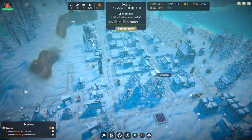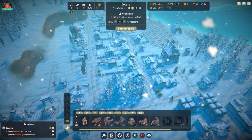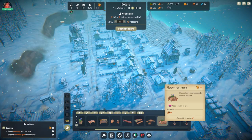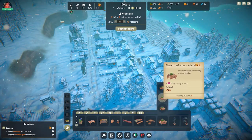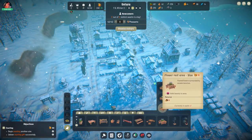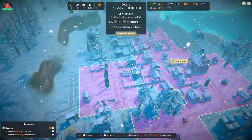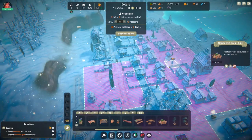What we have here is a homestead. We might put some pretties around here — some decorations. Not that decoration — this one. A flower rest area. That actually gives quite a lot there.